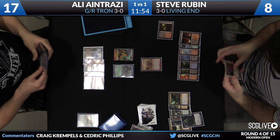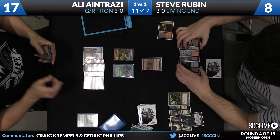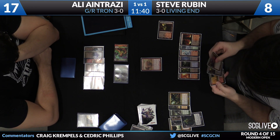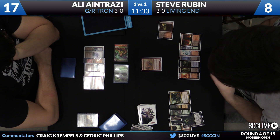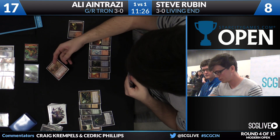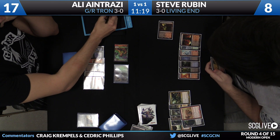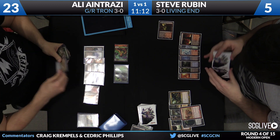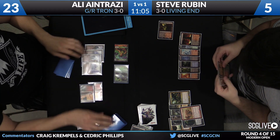Rubin with a Black Leaf Cliss, passing the turn back — he's being very patient here. They were discussing the interaction between Worm Coil and Living End, which doesn't come as much of a surprise. They're both playing in such an obscure way that I'm trying to figure out what's going on. The no activation of Relic both times from Ali leads me to believe something strange is going on. Ingot Chewer is going to block here — 3 damage is going to come across. It also feels like Steve's trying to kill him in one turn.